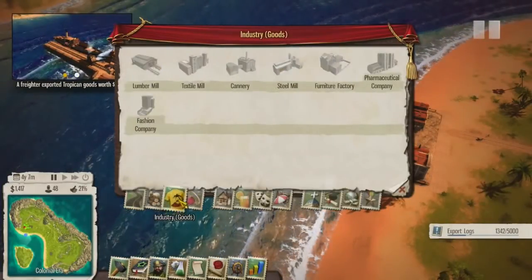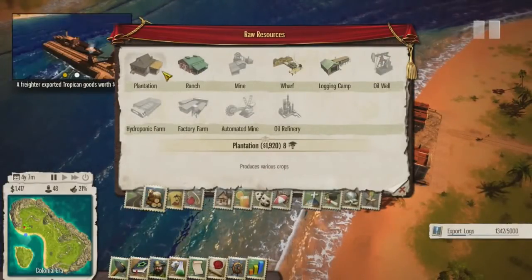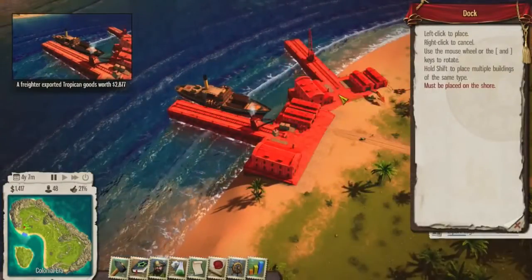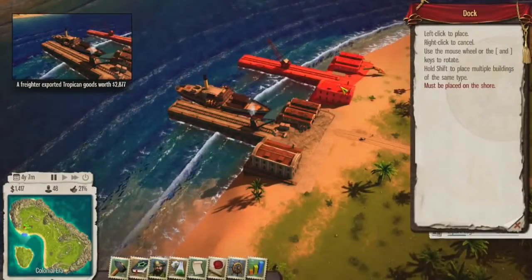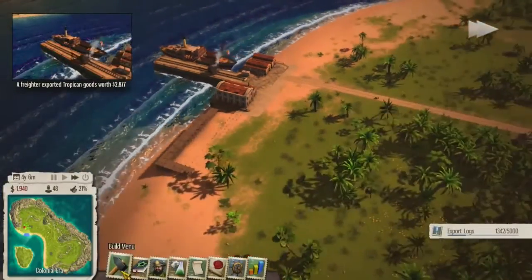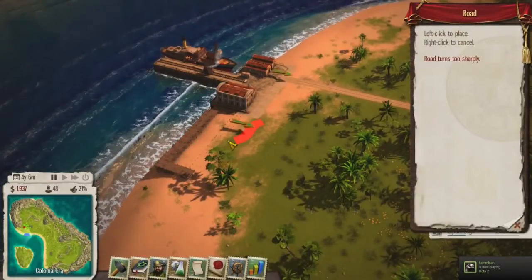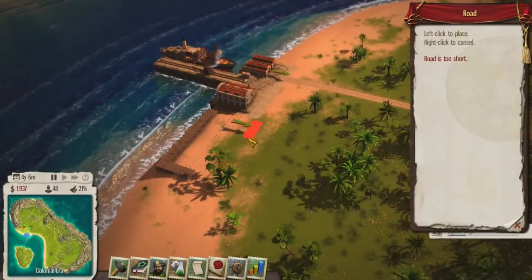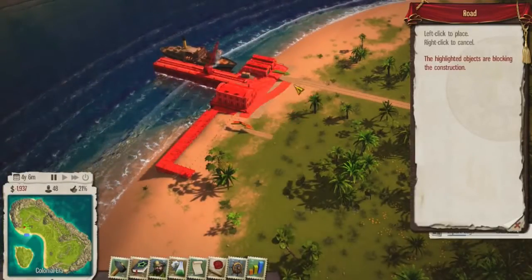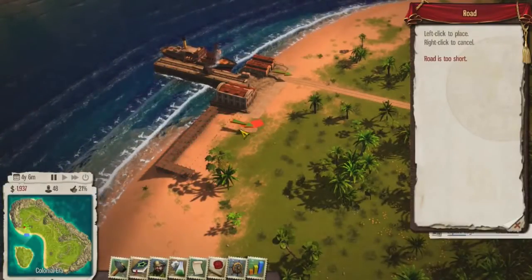What I'll do is get another dock going. And then tobacco - tobacco is always a good option and you have various upgrades. I put them next to each other - I never put them next to each other. Just for efficiency. I always put them kind of close to whatever they're transporting. I'm not having any luck with these roads right now.